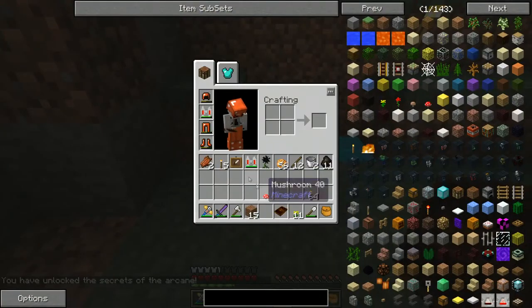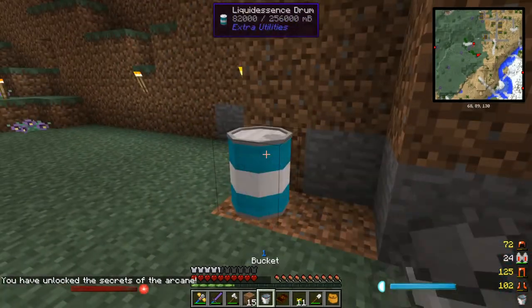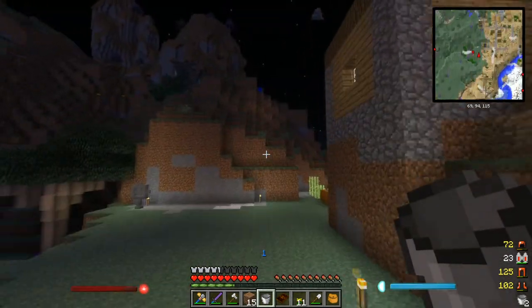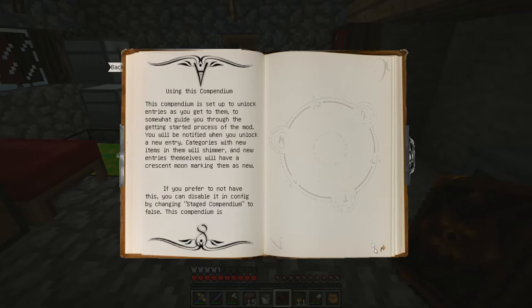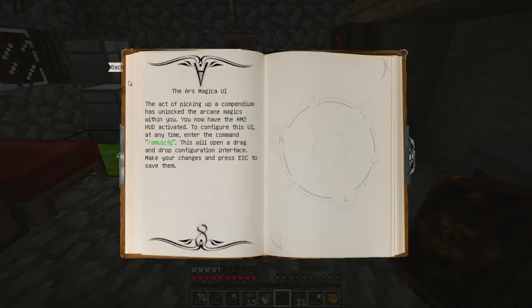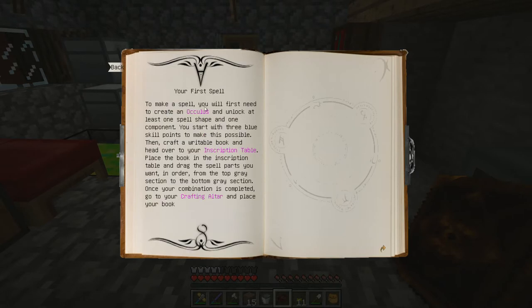We can go ahead and take this leftover essence and put it back into the barrel — we don't want to waste anything. Now let's head inside and sleep so it can become daylight; I don't want to have to mess with any mobs. So we've got our arcane compendium — let's open that up and see what we can do so far. It's got a whole bunch of stuff on how to use Ars Magica. Inscription table — that's what we just unlocked.